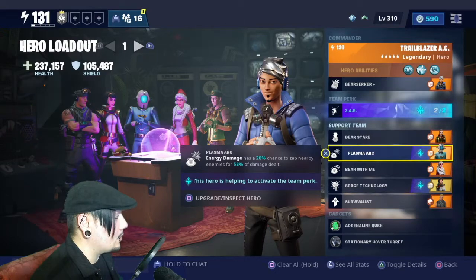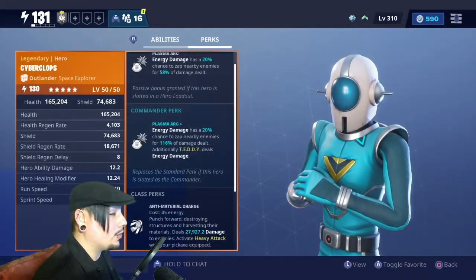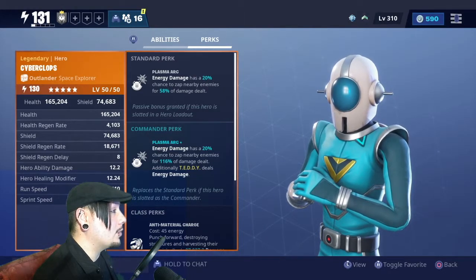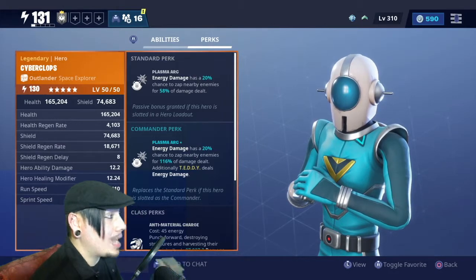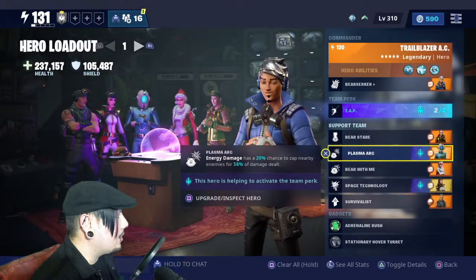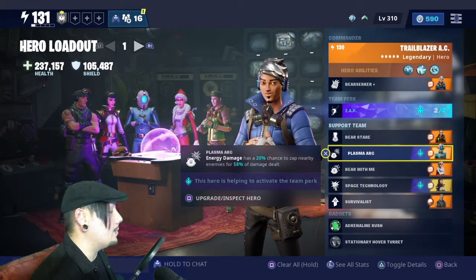Next we have one of the newer heroes that just came out, Cyberclops — a sweet skin, looks like something out of a retro sci-fi movie. His standard perk, Plasma Arc, is where all that energy comes into play: energy damage has a 20% chance to zap nearby enemies for 58% of damage dealt. So with every zap, every Bear Stare eye laser, every teddy shot — every time it hits, there's a 20% chance to trigger that extra damage, which is phenomenal.